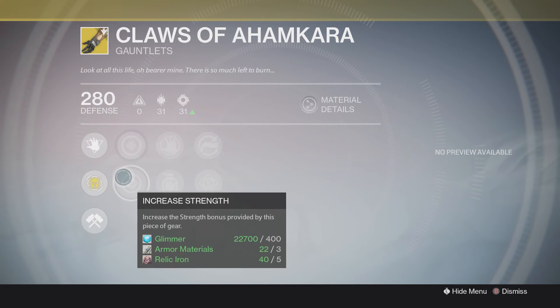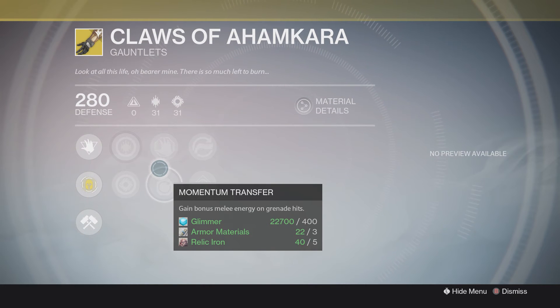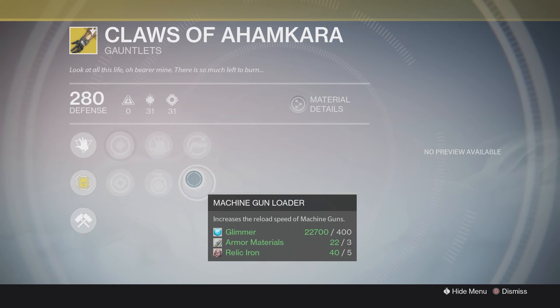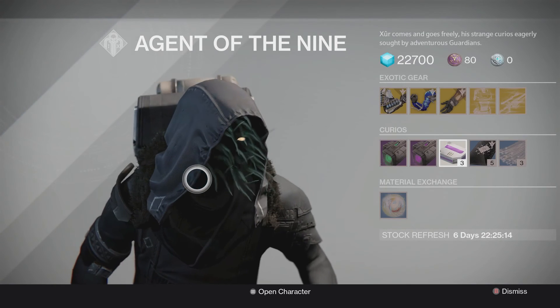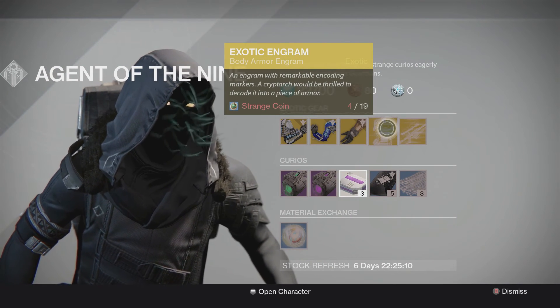Apart from that: increased discipline, increased strength, snap discharge, increased melee attack speed, gain bonus melee energy on grenade hits, hand cannon reloader or machine gun reloader. Guys, I'd probably take the machine gun option, because the machine gun you get in the raid is a beast as well. So if you do manage to pick that up and you have these gloves, probably take the machine gun over the hand cannons.